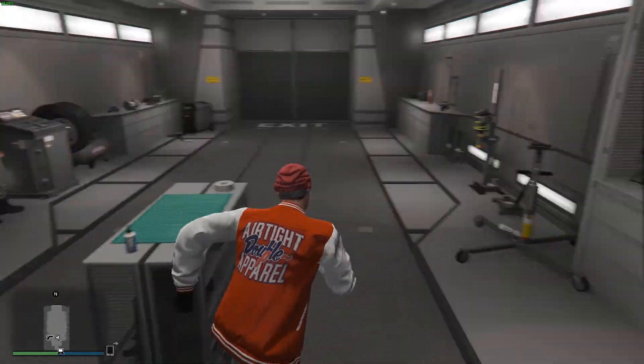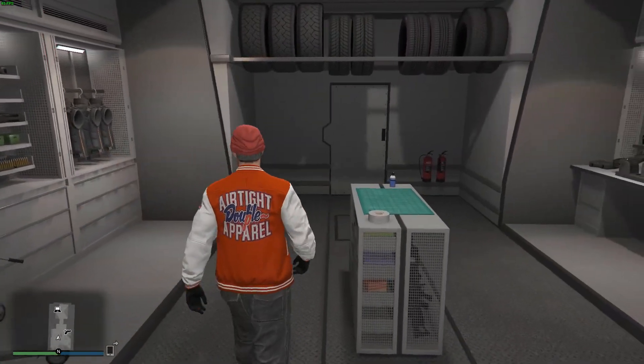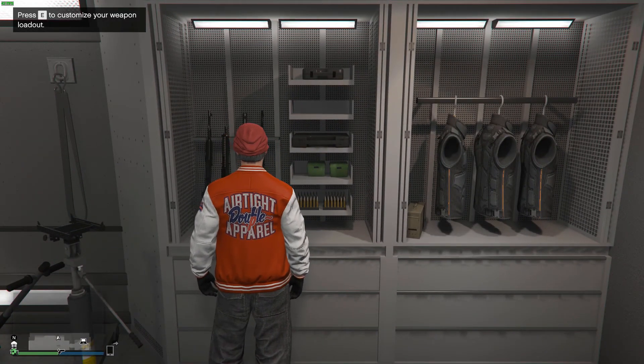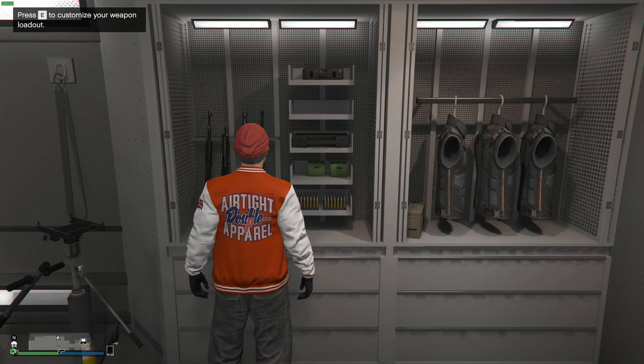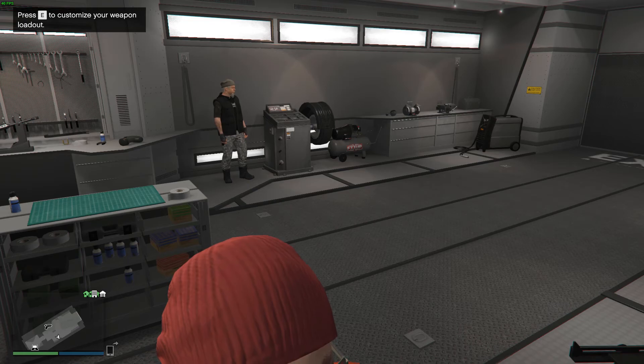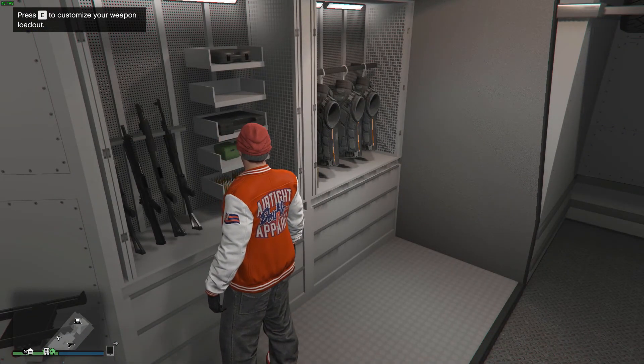I want to give you a warning: do not buy the gun locker in the bunker. The MOC already comes with a weapon locker when you buy the Weapon Workshop or Weapon and Vehicle Workshop combination. So do not buy the gun locker in the bunker — that's how I found out, I just wasted money.